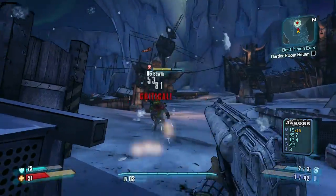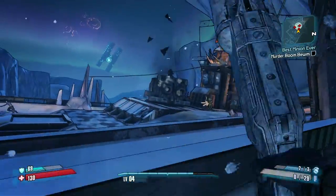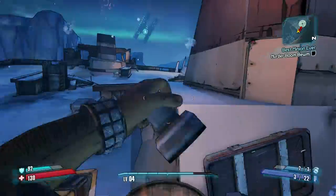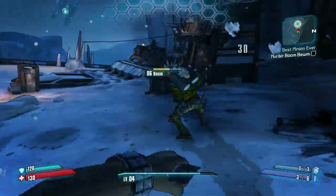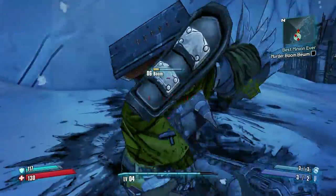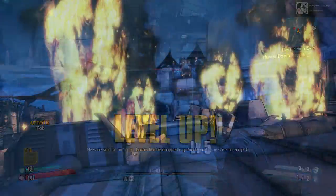He's not too hard — just shoot him in the head repeatedly and he'll eventually fall. Then you'll need to focus on the turret; shoot at it and eventually it'll explode. Then Boom will come out and you can take him on the same way — shoot him in the head, avoid his grenades. If you ever go down, try to make sure there's a weak ad nearby so you can kill it, get your second wind, and jump right back up.